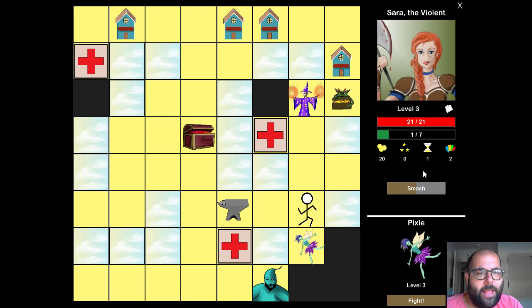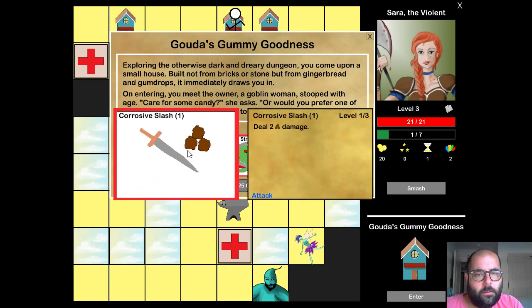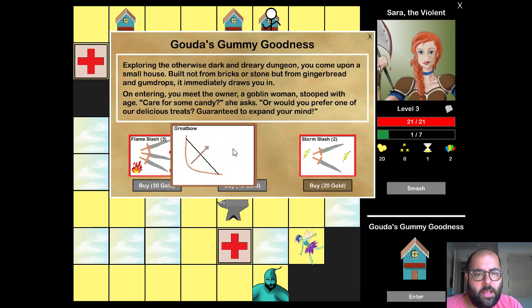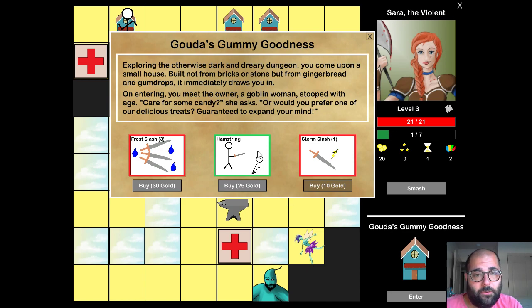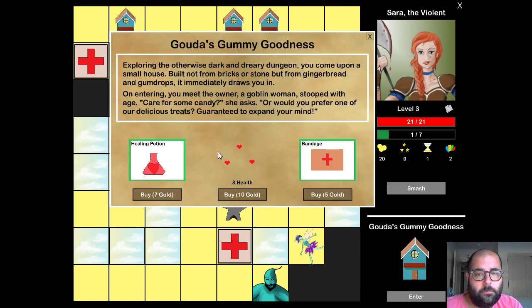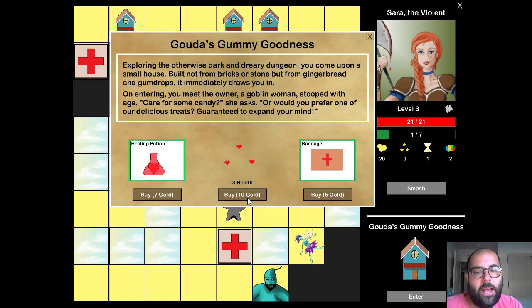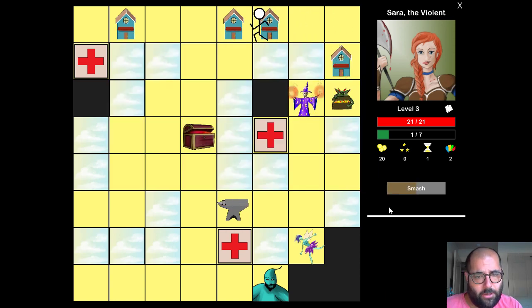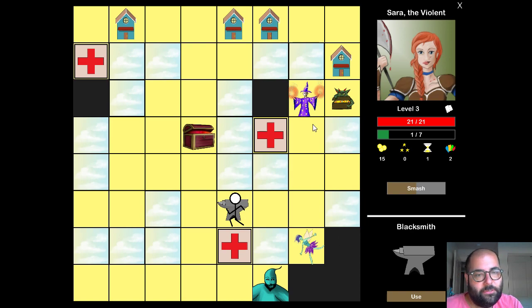I have 20 gold to spend now, so I'll see what I want to buy. I'm looking for stuff that might help me against that boss. I could get another hamstring, or a healing potion that completely heals me but is removed permanently from my deck after I use it once. I could upgrade my health three points, which is usually not a bad option. I'm actually going to upgrade another one of my cards to level two, spending five gold to do that. The more you upgrade, the more it costs.